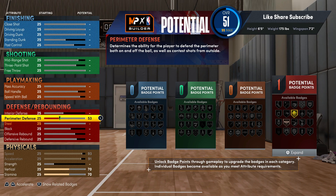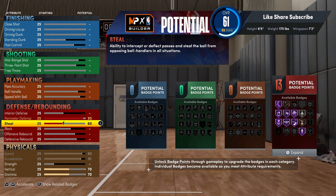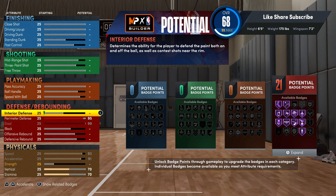The first thing we're gonna hit on this build is the defense. We're not gonna max out the perimeter but we're gonna go up to 95 — 95 perimeter gives you all the perimeter badges you need, you get Clamps Hall of Fame, Intimidator Hall of Fame, and so on. Your steal rating, you don't want to max that out, go to 99.